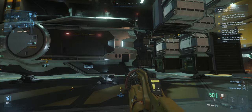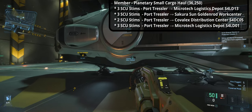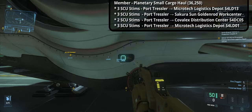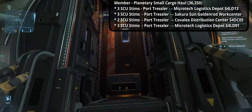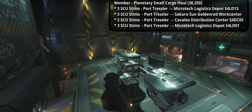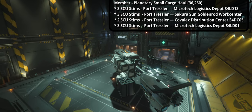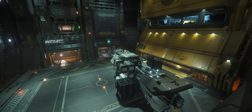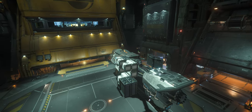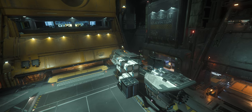The fourth and final mission I'm bundling is also a member planetary small cargo haul for 36,250 AUEC, delivering stims: 3 SCU from Port Tressler to Microtech Logistics SLD-13, another 3 SCU to Sakura Sun, another 2 SCU to Kovalex Distribution Center S4DC05, and 3 SCU to Microtech Logistics Depot S4LD-01. Also, midway I will be picking up waste and scrap just before returning to Port Tressler, so as not to fly empty on that cargo hold.